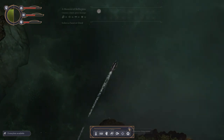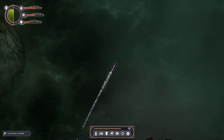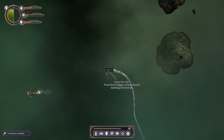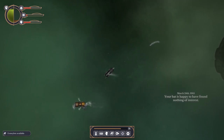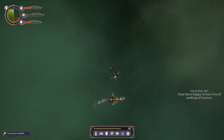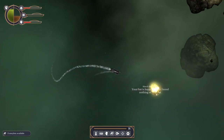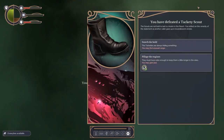Character progression! No idea what that is - let's ignore it. There's another mate, let's have a go with him. I haven't actually fought anything yet. How's my heating? Not too bad. And... loot! You have defeated a tackety scout. 'The scouts are not built to last' - there's a truism in the Reach. You reflect on the veracity of the statement as another cabin goes up in incandescent smoke.